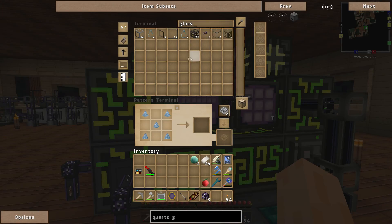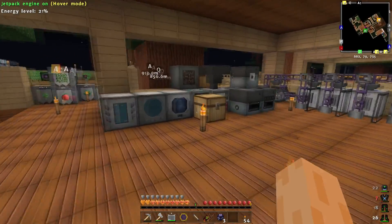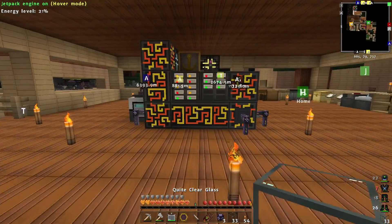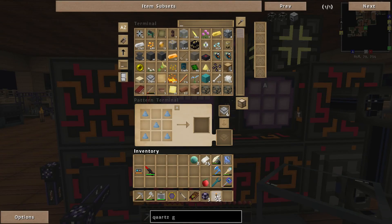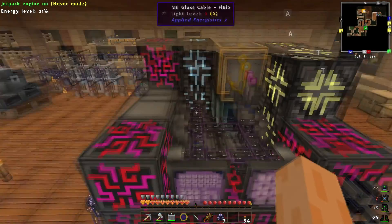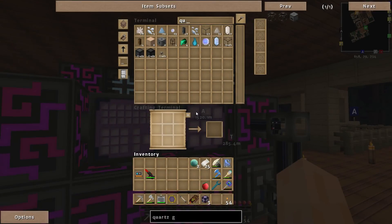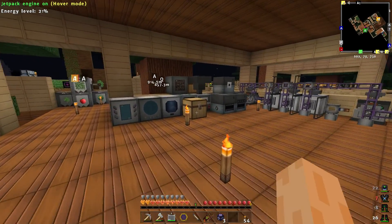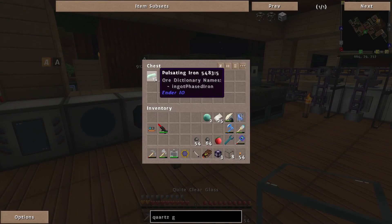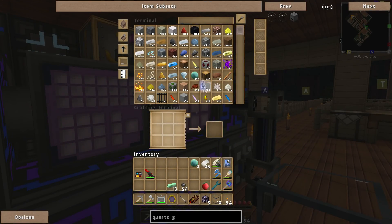Actually, I don't have glass automated yet. Right, that was me being a big old dummy — I haven't actually automated glass in my ME system yet. Let's put sand in there, make some quartz glass, keep grabbing glass, grab all of it and put it into my ME system. Let's turn it into quicksilver — drop everything else inside.